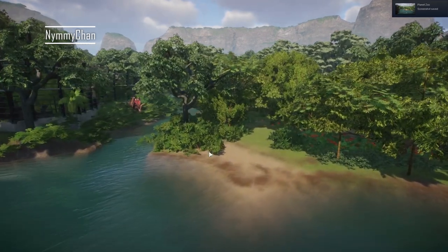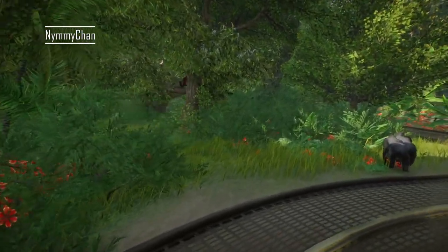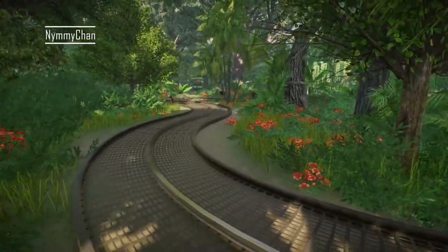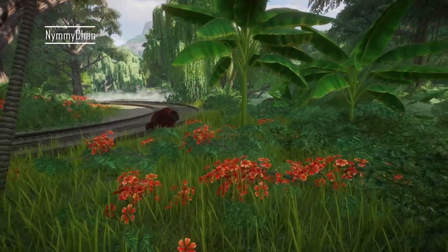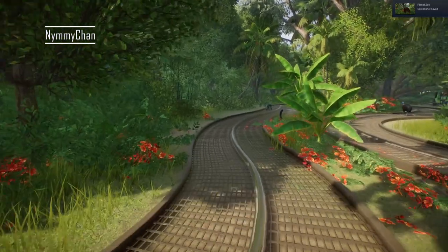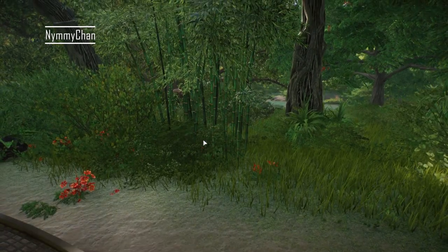I can see something there — let's get back to the path otherwise I'll get lost. I can hear something... oh look, it's climbing down — it's a jaguar! Oh gosh, this is quite dangerous. I knew I heard something. Orangutans! So cool. I'm sorry, I'm screenshotting everything. I can hear them — this is so creepy. Because these are actually trees that move, it looks like there are animals hiding underneath, which is really cool.